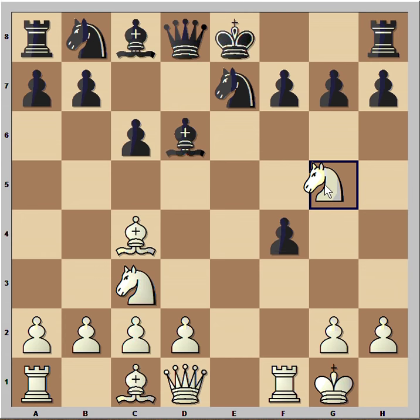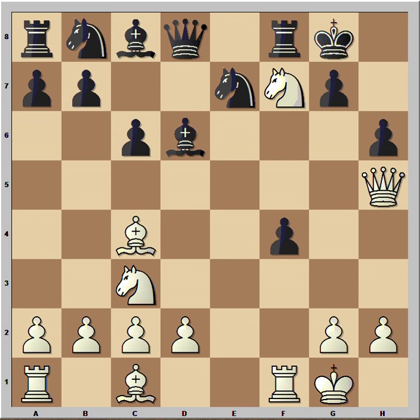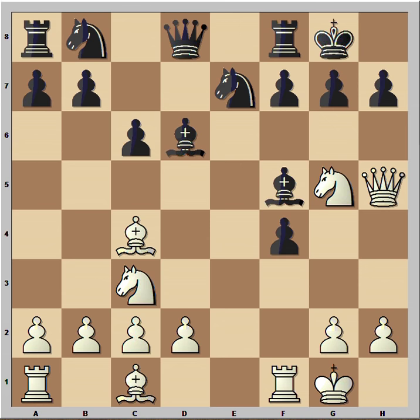Black played Ng7 and now d4 is possible, but White played a much sharper move: Ng5, attacking f7. Black can castle, but this is not the best option because Qh5 threatens checkmate. If h6, then Nf7; or if Bf5, then Bf7.